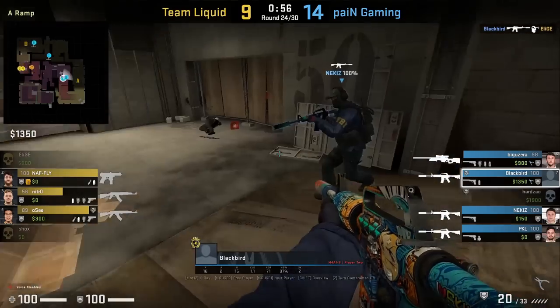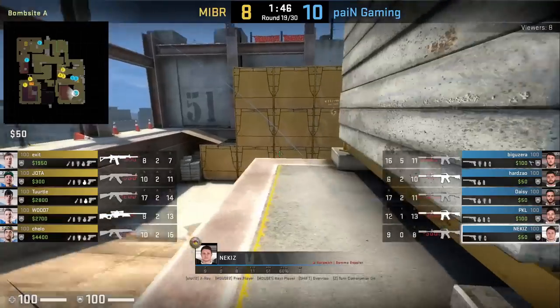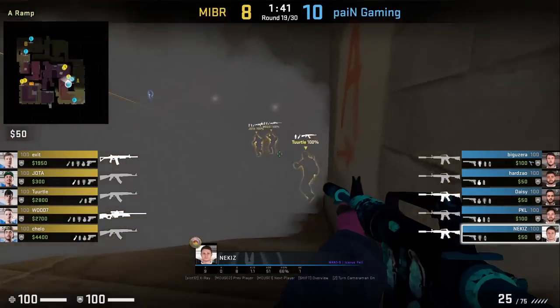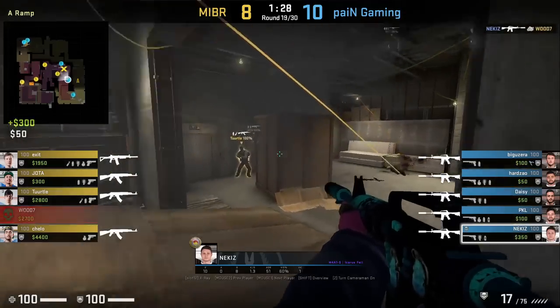The most common smoke phase is the double monster smoke on Overpass. Nikis does the same play here at the start of the round — drops down ramp, waits for the smoke to fade, and catches two MIBR players by surprise.